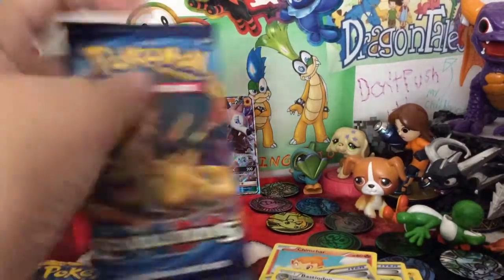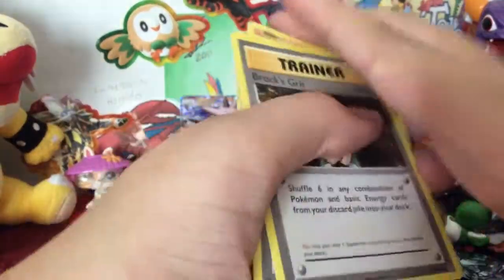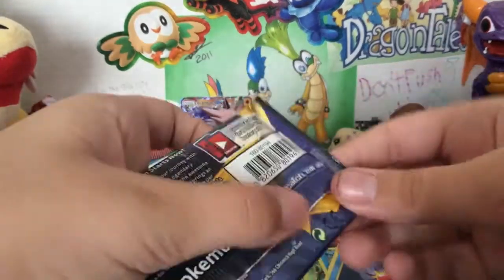Time for this XY Evolutions. Yay! Open it. Here's the code. We need to do three. There we go — we got Rocks Grit, Slowbro Spirit Link, Magmar, Onyx, Fairy Energy, Voltorb, Tangela, Poliwag, Revive, and regular Rare Starmie. We are not getting good cards, guys.